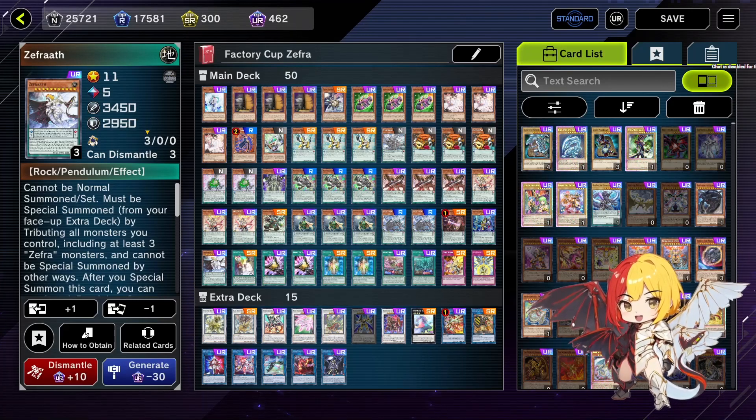Zephyra just won the recent Factory Cup and I have the deck list they used. I don't know how to pronounce the name because it's not in Latin letters — apparently you pronounce it a certain way. I found their Twitter which is called Abuse Vanity, I'll link everything down below including the deck list. Everybody in the comments was asking for some replays so I decided to try this list out.